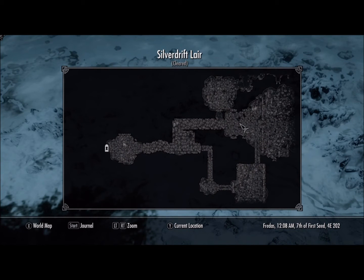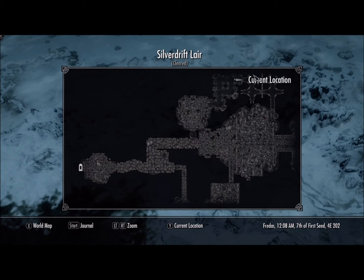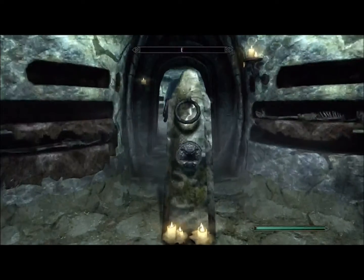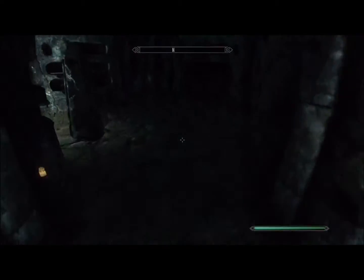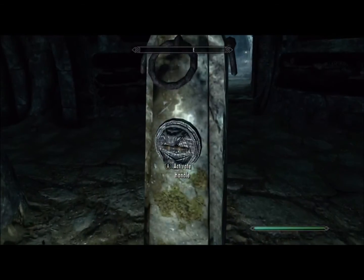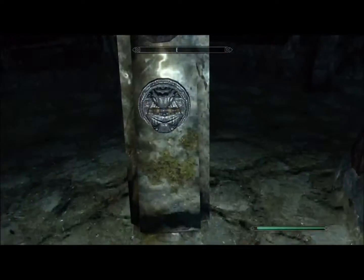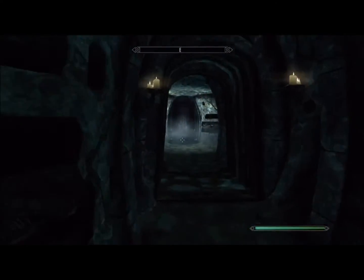You're going to come to this area once you come through here, and it's going to have these three things. You need to make sure the one on the right is clear for you to get out of here. But if you want to check and get the chest and clear out the enemy, you can do those too.